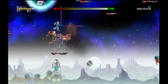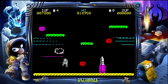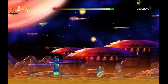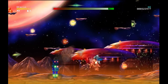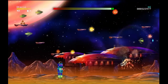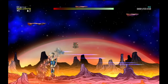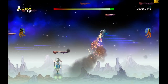In Solar Jetman: Hunt for the Golden Warship, you fly a small ship equipped with a gun to destroy enemies, and collect equipment for your ship so you can travel to the next planet. This game was created by Zippo Games for Rare and wasn't a big hit — it didn't sell too well, so Rare halted making it for the ZX Spectrum. There was a fully completed version for the Commodore 64 but it was never officially released, so this game was only released for the Nintendo Entertainment System.